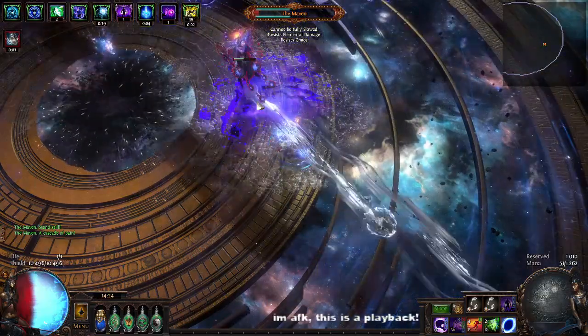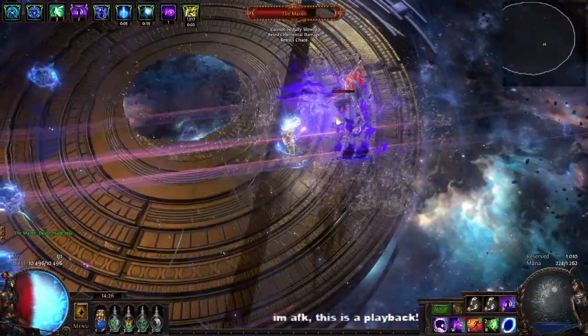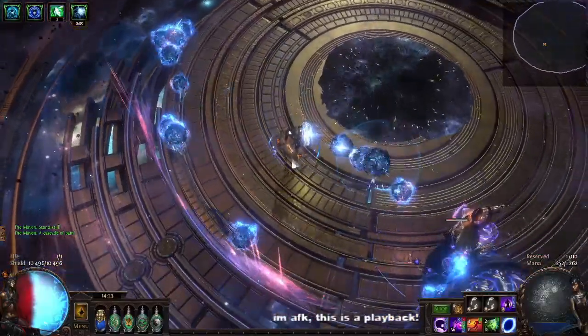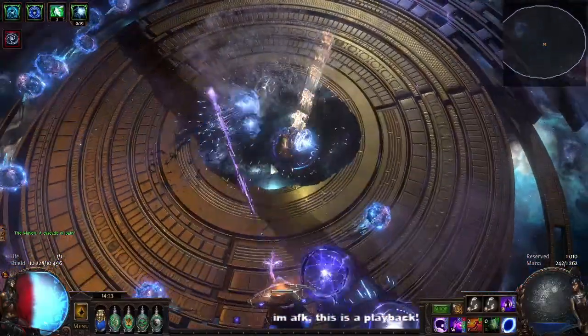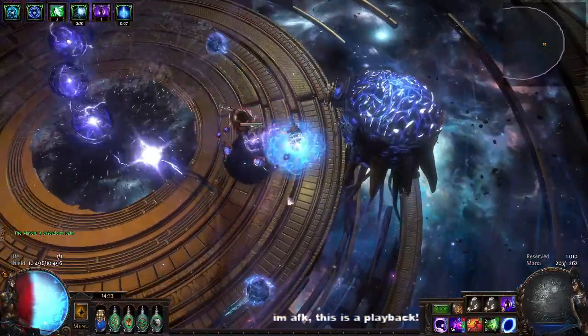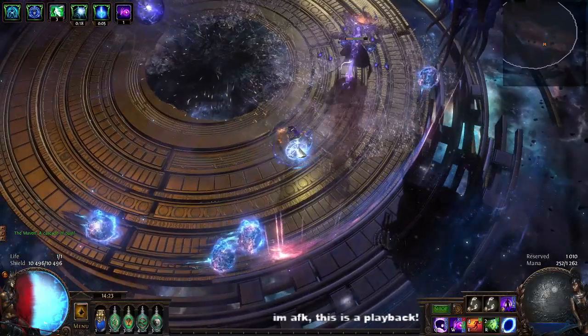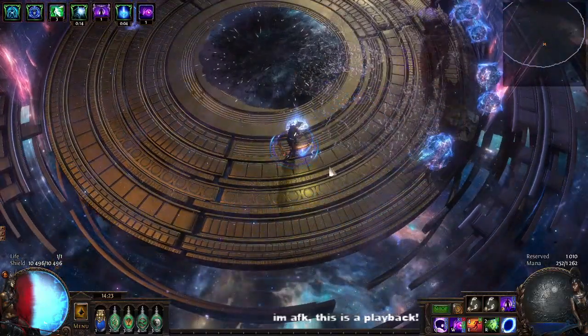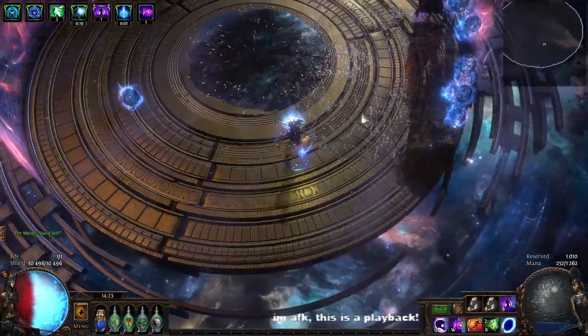The brain also does a charge-up laser — this one could easily one-shot you. So if you see a big purple line, walk out of the way. The sound cue for this is 'death made real.' I'm not 100% sure if the brain actually does this skill in phase one, but it definitely does this later on.